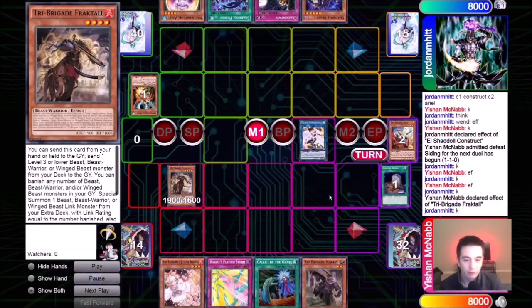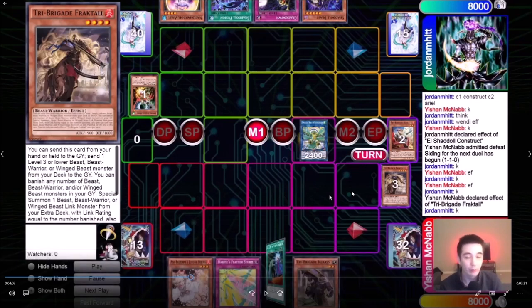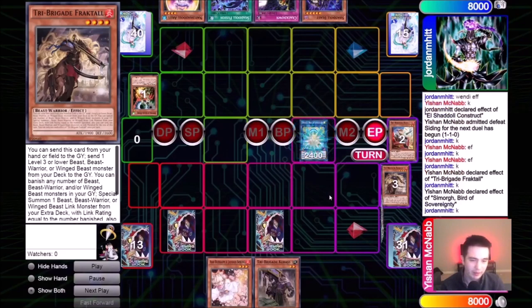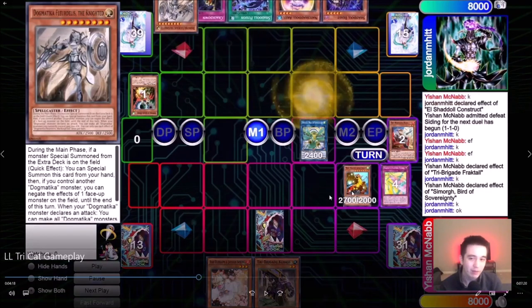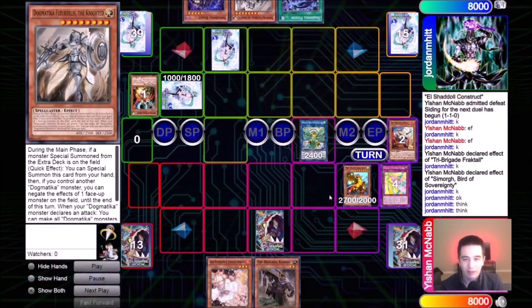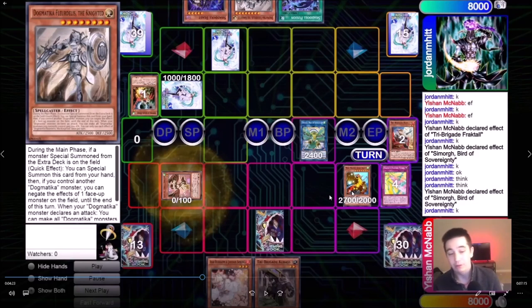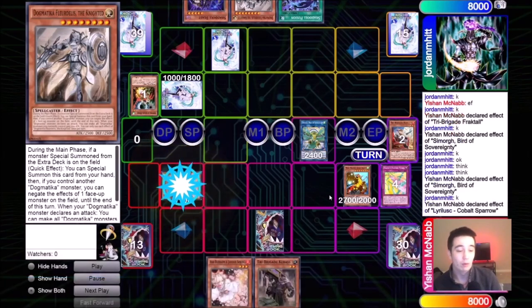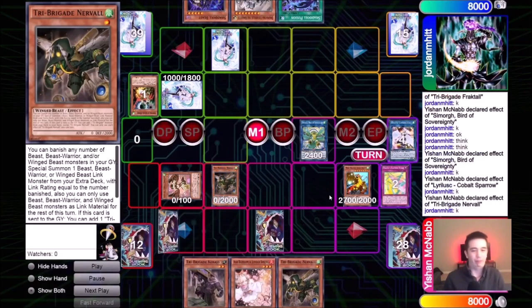I go for my Simorg play. Basically, if you have Harpy's Featherstorm plus Simorg, you're going to win the game because it's really hard for them to out the Simorg. I also have Ash Blossom plus anything that can stop Shaddoll Fusion, and my Apex Avion is going to be able to stop anything that tries to out my Harpy's Featherstorm — except Red Reboot, but almost nobody sides Red Reboot against this deck. I'm able to get my Apex Avion. He activates Fleur de Lis, but I don't want this on the board because I don't want him to kill my Apex Avion, so I just use Harpy's Featherstorm and that thing is negated. He basically can't do anything and passes.